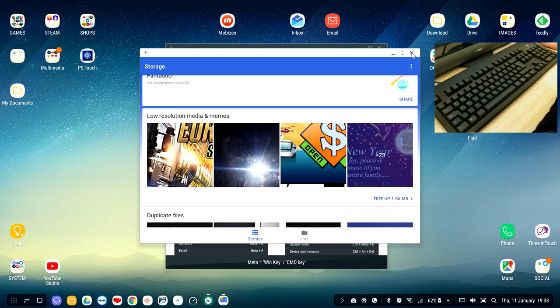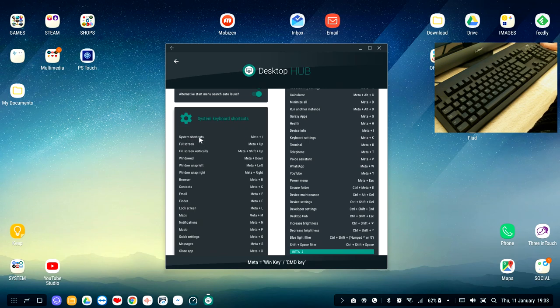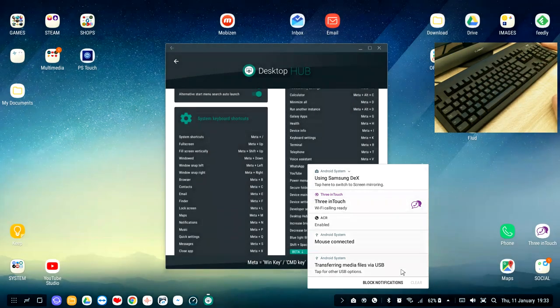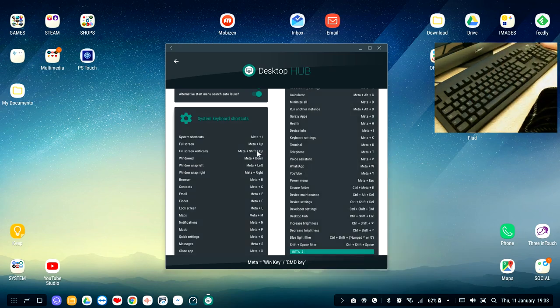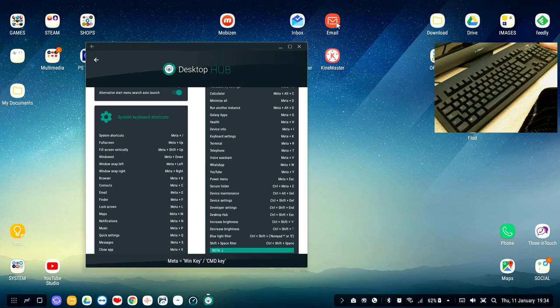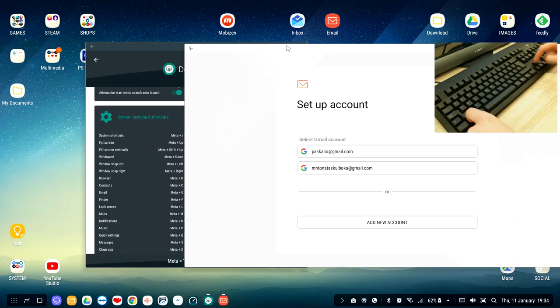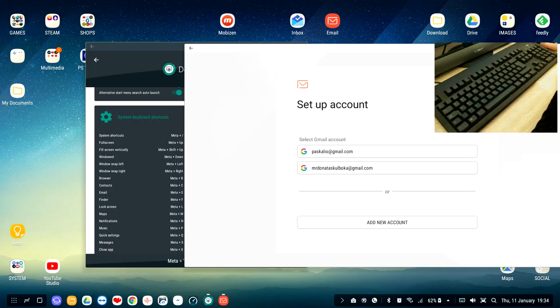Next is 'System Keyboard Shortcut Keys.' Meta+Slash opens a list of the standard shortcut keys DeX provides out of the box. For example, Meta+L locks the device. Meta+N opens the notification drawer instead of hunting for it at the bottom. For full screen: if you have an app open, press Meta+Up to make it full screen; press Meta+Down to go back to windowed mode.